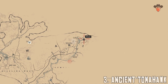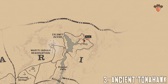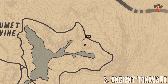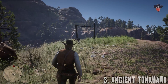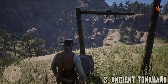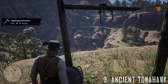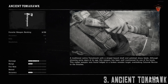Or how about this find — the Ancient Tomahawk near Calumet Ravine. This melee weapon is found lodged in a broken wooden target overlooking Calumet Ravine in the Grizzlies. The Ancient Tomahawk is a traditional native tomahawk with a stripe-bound shaft and polished sharp blade. Although showing some signs of its age, this weapon has been well maintained by one of the locals.